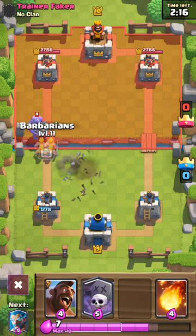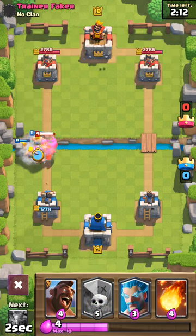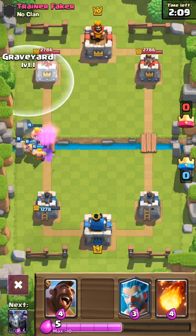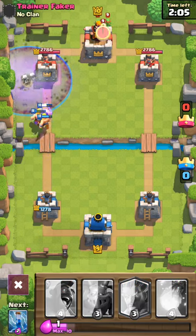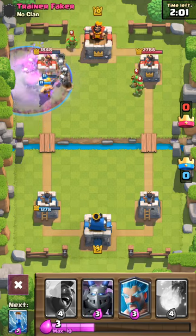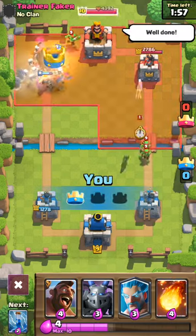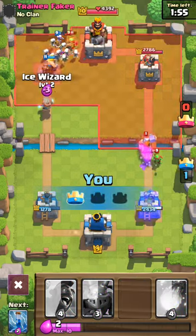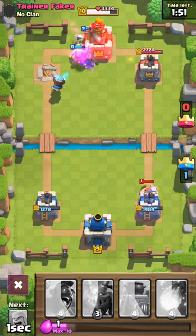Here comes the Bowler again. I'm going to time it perfectly and play my Barbs. He's going to Arrow my Barbs — perfect. I drop a Graveyard right here with the Barbs coming in. I love the sound effect of the Graveyard. The Skeletons are just coming up too quickly — the Towers focus on the Barbs and down goes the tower. There are so many Skeletons going at that King Tower.